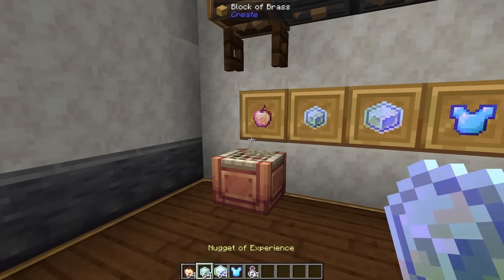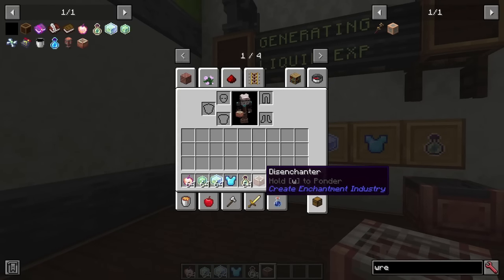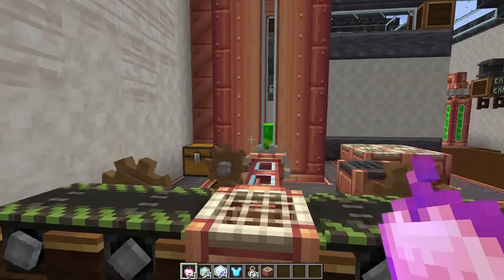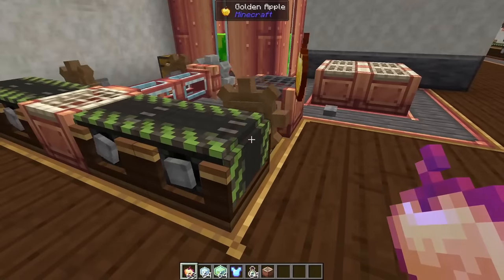The golden apples, nuggets of experience, and diamond chest plates can be used with a new disenchanter item from Create Enchantment Industry, which is crafted with just a single casing and red sandpaper or regular sandpaper. For using these in your production line, all you want to do is have them go over the disenchanter on a belt.